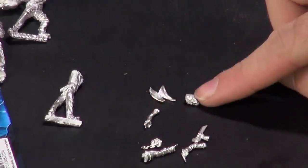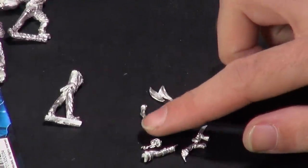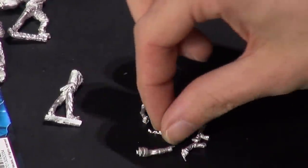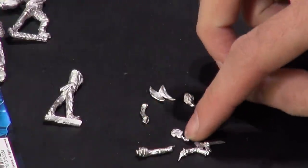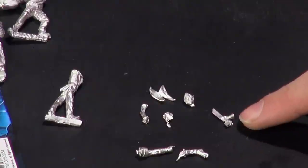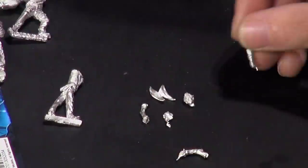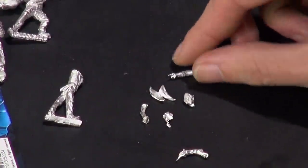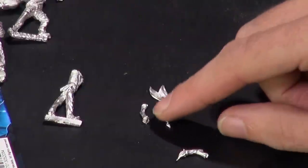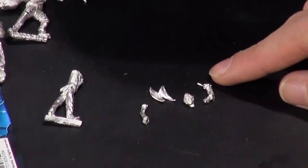We have the Joker's head — detailed to hell, very, very pointy. We have a little bit of something with a chain, which I think is the chain for the Ringmaster. We have a goon's blade — it's a butcher's knife. We have one of the Ringmaster's arms, and the rest is the Joker, who has a little shiv — a teeny tiny little potato killer. Always fun at parties.